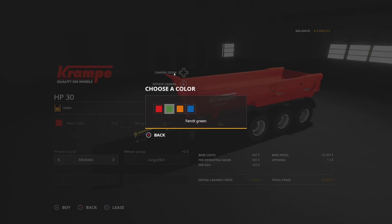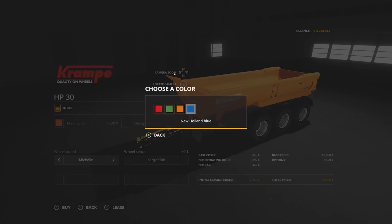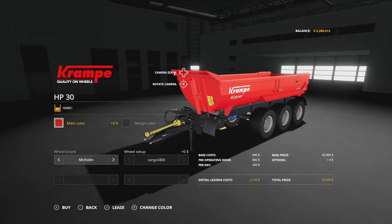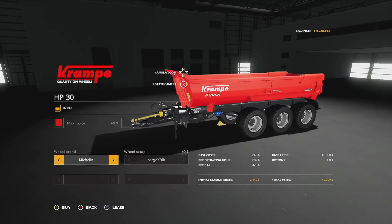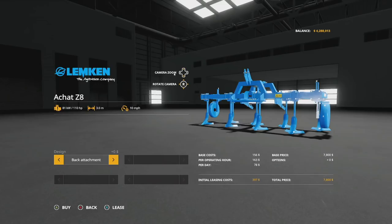Color options include Krampe red, Fendt green, Fendt orange, and New Holland blue. The design option lets you change the frame on the bottom. Tire brands include Michelin and Nokia. It costs 42,000 dollars.